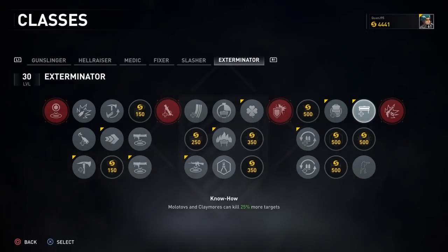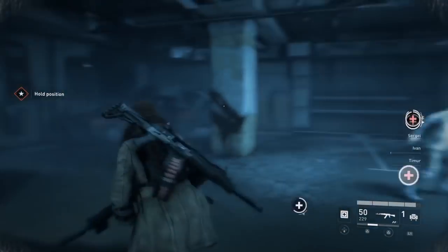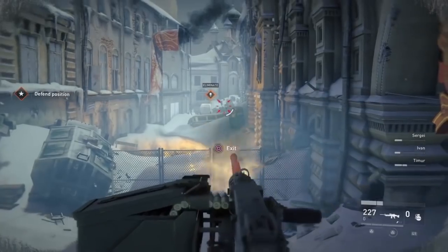Finally, in the ninth column you have a choice based on what we talked about earlier — Green Fingered and Cloak and Dagger. You can choose to make your claymores and molotovs kill 25% more targets, or choose to disappear and not be detected by zombies if you are the last person standing on your team. Please bear in mind that the cloak only lasts for three seconds. The choice is yours.